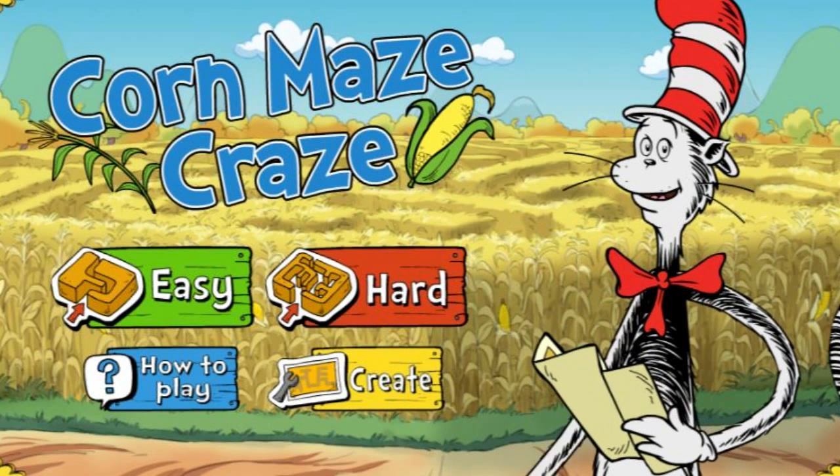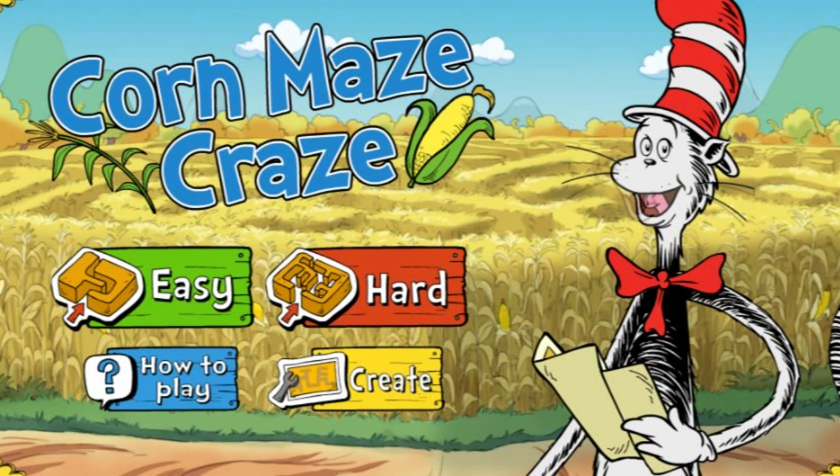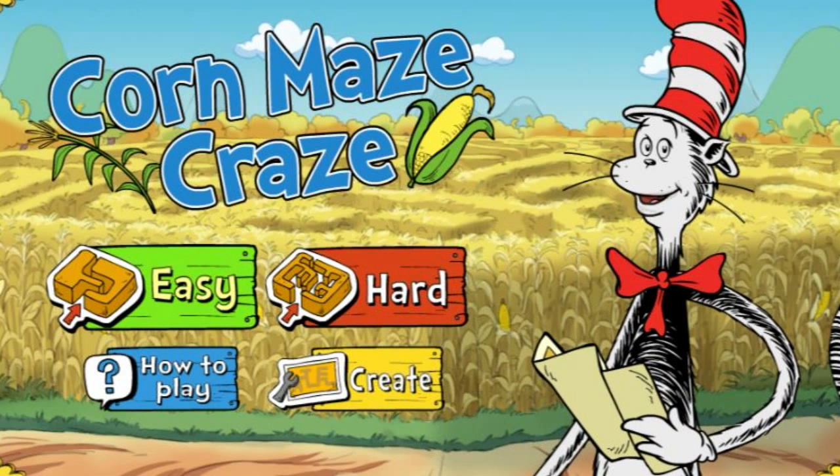Hi, I'm glad that you're here. This maze is crazy. There are so many paths — I could be lost for days. You'll help me out, won't you? I just need a hand, a few directions, and a well-thought-out plan. Choose the green button to try an easy maze.